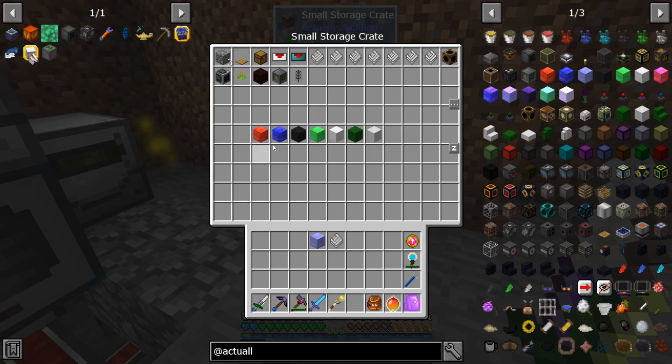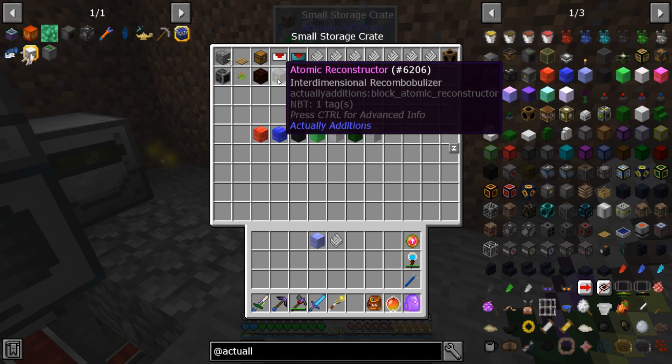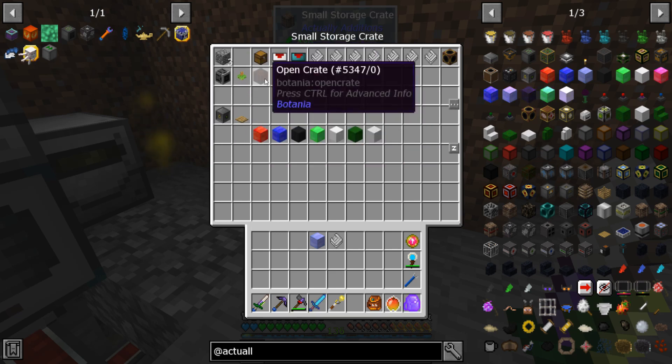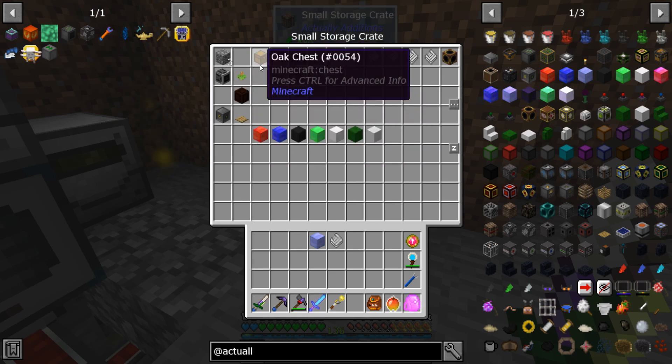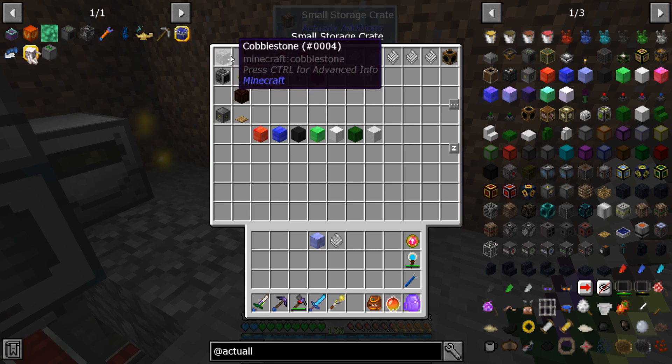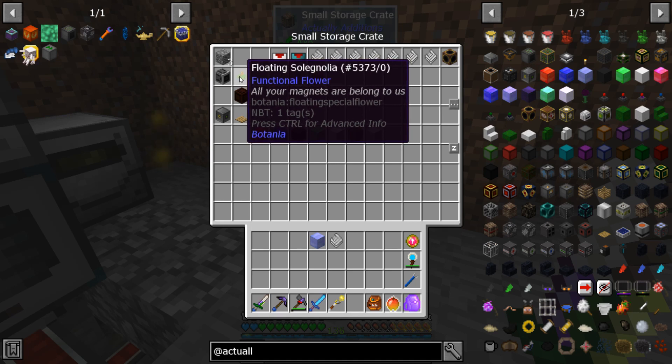This is roughly what you're going to need: one of each of the things you want to process, a pattern for them, a collector, your atomic reconstructor, a pressure plate to trigger it, an open crate or a chest, and an item duct with two servos.